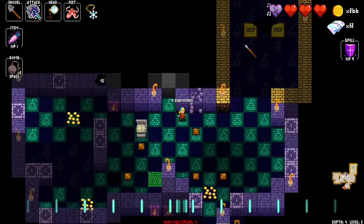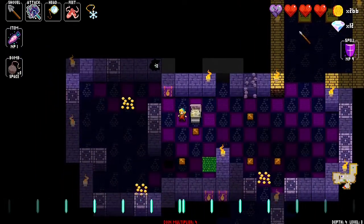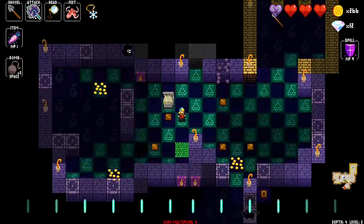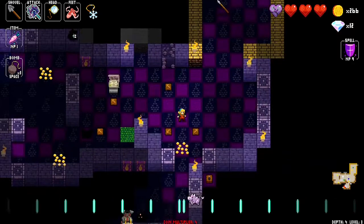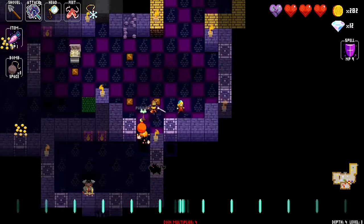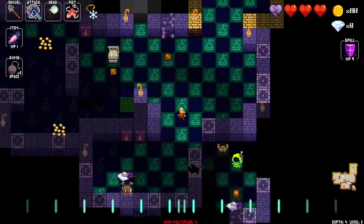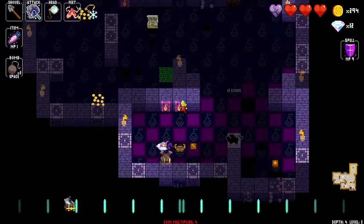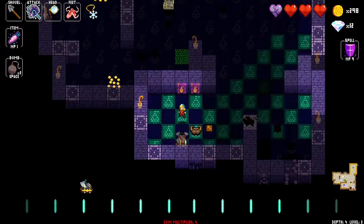Shrines: you can either activate them or you can bomb them and they will give you items. This one gives a map. If you activate it you're going to get shovels. It's going to explode. There is some armor here though, so I will definitely take that.